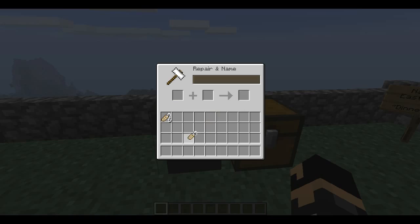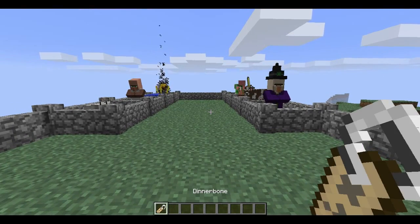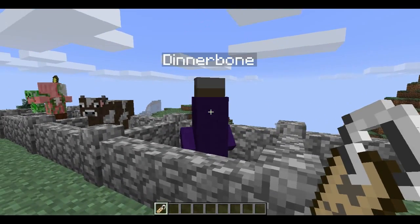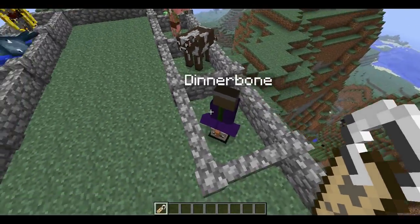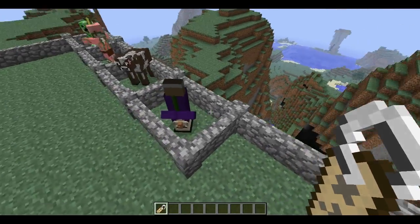So here we go, we have the Dinnerbone name tag. First we can name the witch — you just right click — and there we go, it's named Dinnerbone and it's upside down. It's pretty cool; they can still move and stuff, so they'll still move around as usual, just upside down.